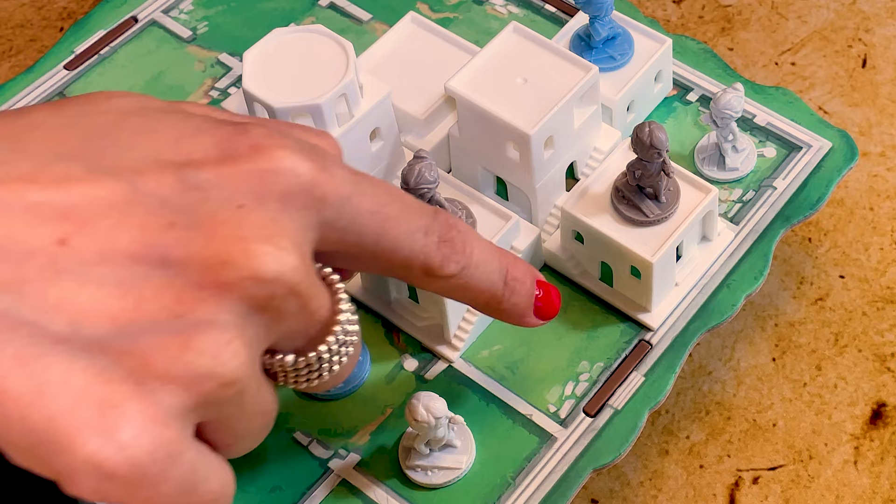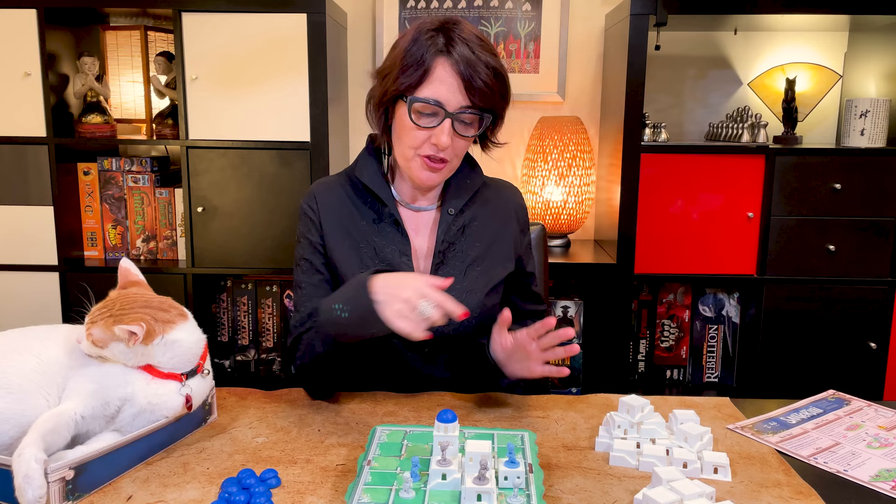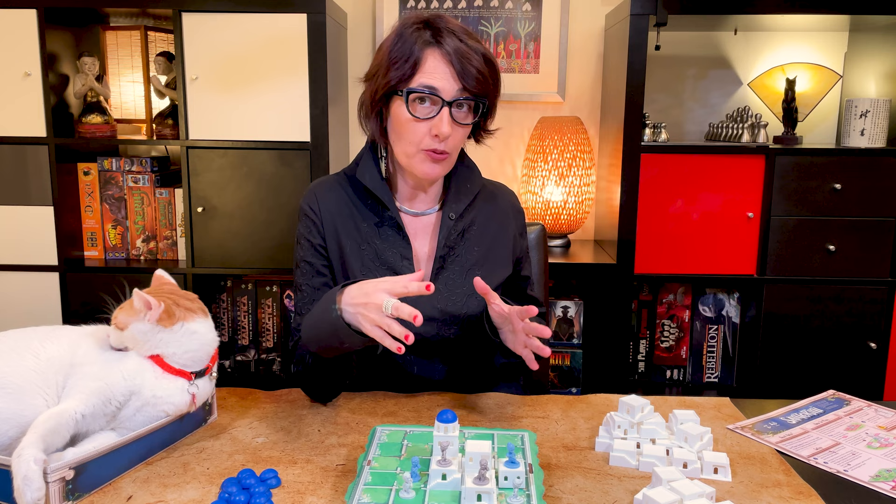Then that worker can construct a block or a dome on any unoccupied adjacent space you've just moved to. You must choose the correct shape of block. A complete tower has three blocks and if you build on top of the third level you must place a dome instead of a block. Three blocks and a dome are considered a complete tower and you can't place any more workers there ever again. Once you've built, that's the end of your turn.